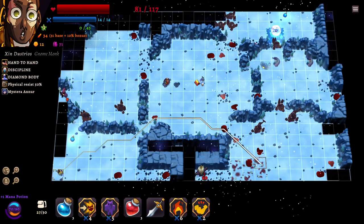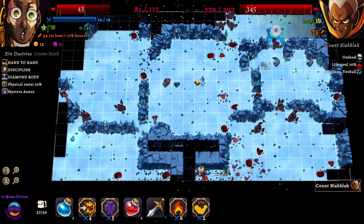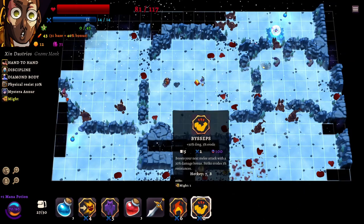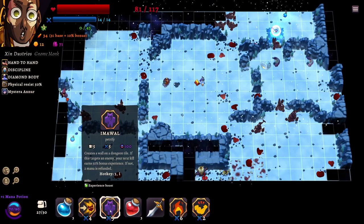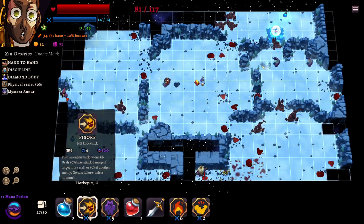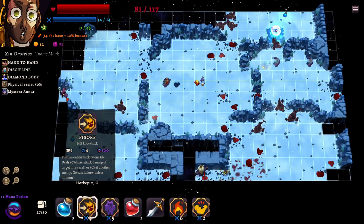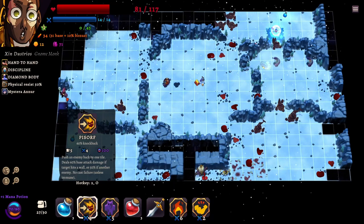Biceps: strikes erode 3% resistance — oh I forgot about that, but he doesn't have any resistance, so that's worthless to us. It's still a 30% damage bonus for less than half the cost — Biceps is way better. Actually, is piss-orf better? Piss-orf does 60% base damage — wait, is it the same? Kind of the same, except we get more dungeon exploration with piss-orf. So let's punch him once and then do piss-orf.